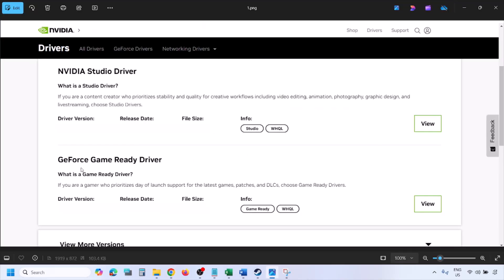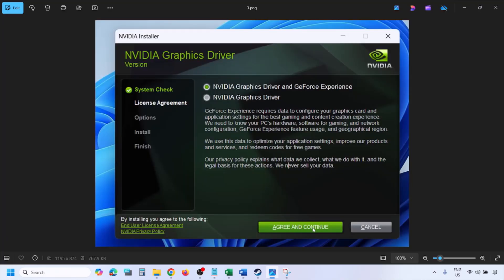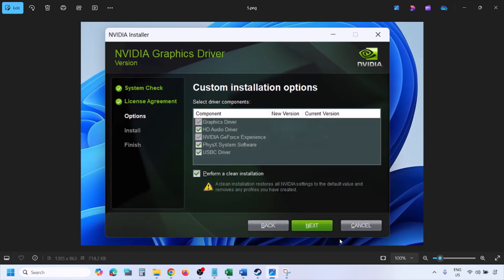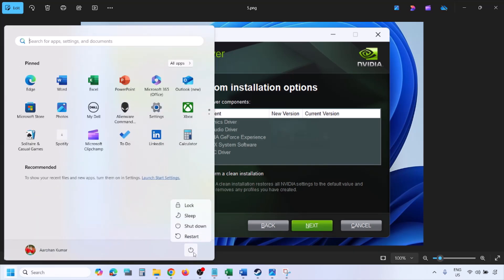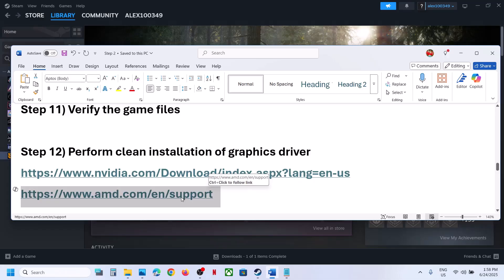You will see the latest GeForce Game Ready Driver. Click View, then Download, and let the download complete. Run the exe file, click Agree and Continue. Select the Custom option instead of Express, click Next. Put a check on 'Perform a Clean Installation' and click Next. Let the installation complete, then restart your computer and launch the game. For AMD users: uninstall the current driver, restart, go to the AMD website, install the latest driver, restart again, and launch the game.